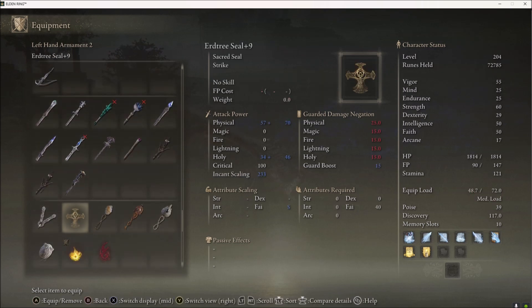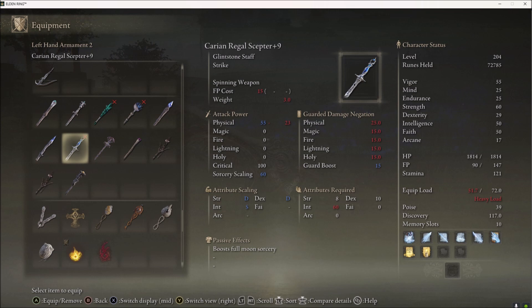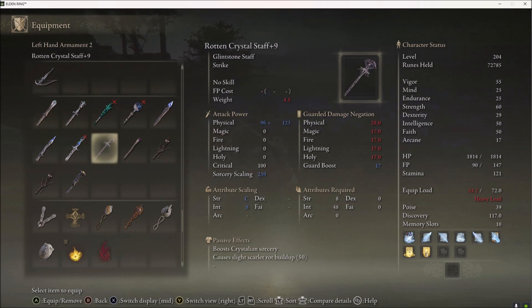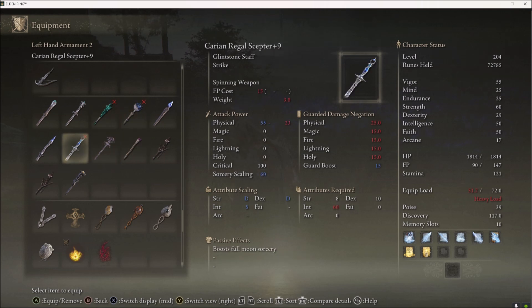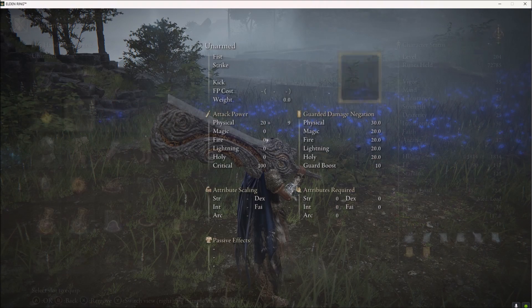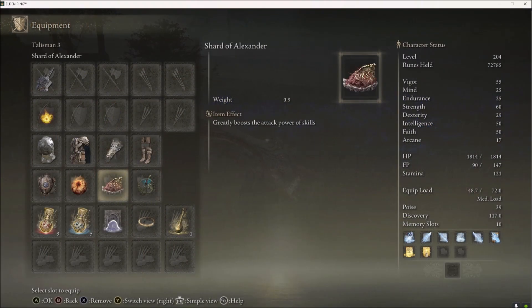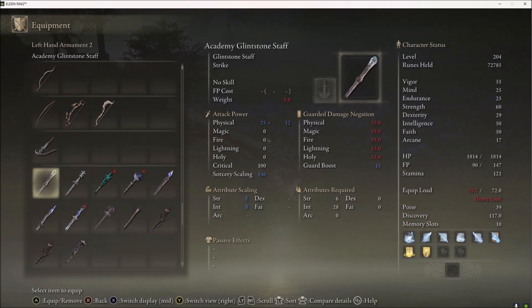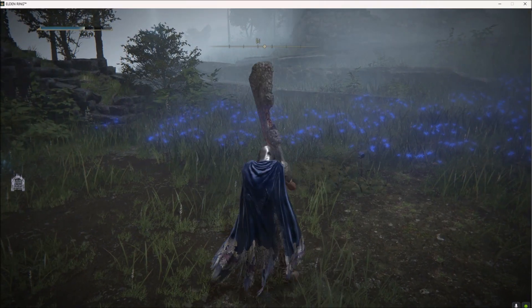If you're looking for a staff to mix in a little bit of magic, you can go Carian Regal Scepter — it does require a pretty high amount of Int though. You can go Lusat's, you can go Meteorite Staff, or the Academy Glintstone Staff. The Academy Staff outscales the Meteorite Staff from around 60 to 68 Int, but if you don't really care about min-maxing, just use the Meteorite Staff. To wield both the 50 Strength and 60 Int weapon will take some farming, but when you can, it'll make a nice mix of damage and spells. You don't really even need spells — you can just do this and kill everything.